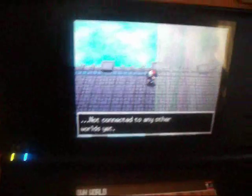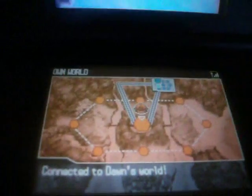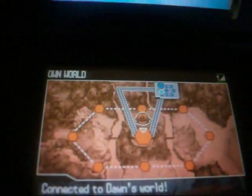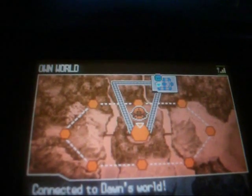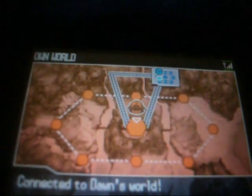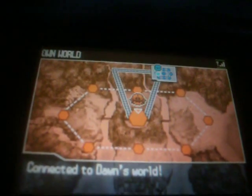If you walk into it, that means it hasn't connected yet. In the version you're going to — in this case my Black version — you need to be in this area here. I wasn't in that area, which is why it wasn't working, but that's what you have to do. Now as you can see I have a connection.